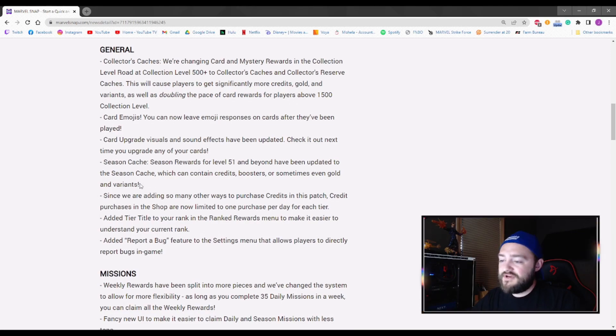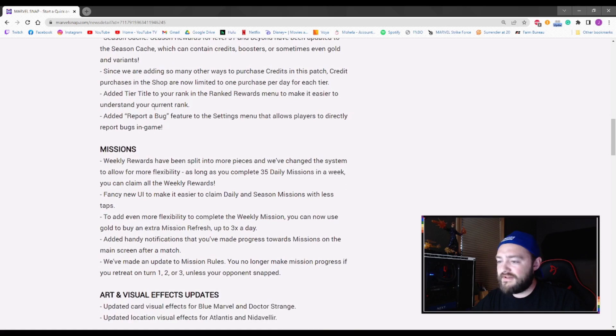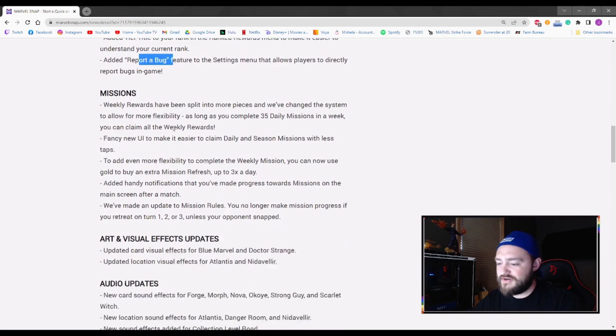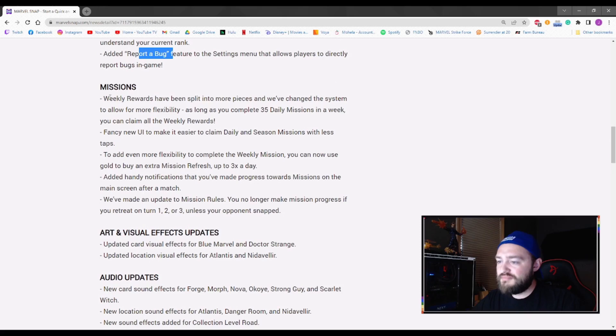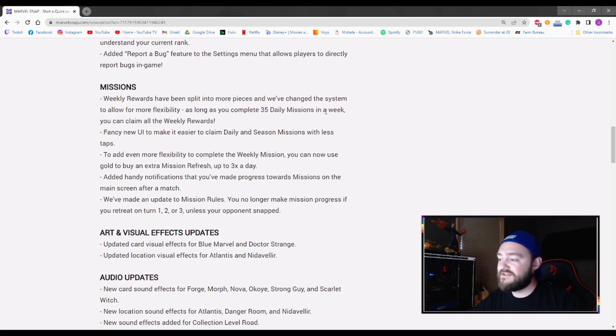Season cache level 51 and above you can get those contents. Moving on into the mission category: if you guys are playing pretty consistently, the missions are a lot of the time pretty easy to achieve. But for those of you who can't regularly play and are more checking in throughout the day or maybe just a few times a week, this is hopefully allowing you to meet your daily missions.